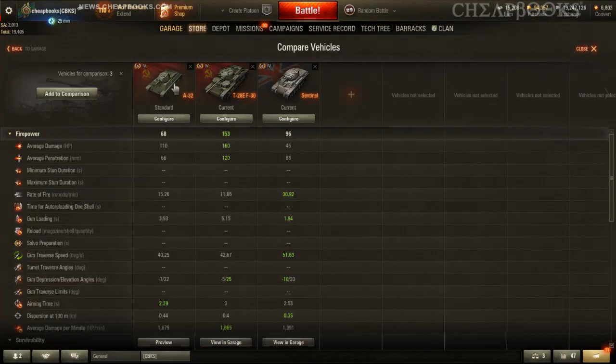There are only a few tier 4 medium premium tanks, including the T28 and the Sentinel. The T28 has much higher penetration at 120, almost double the A32. The Sentinel is not a popular tank because it has an underpowered engine.